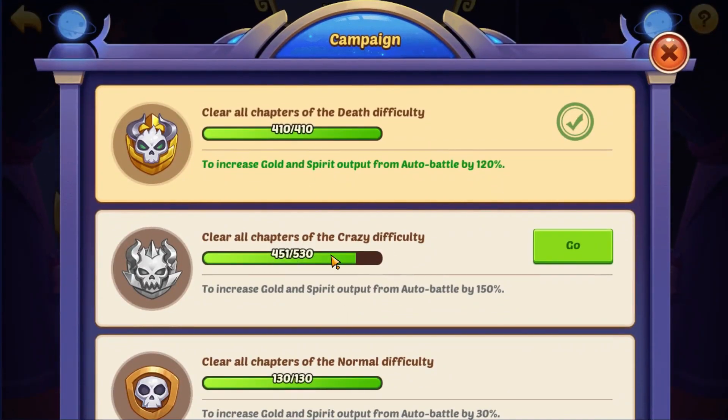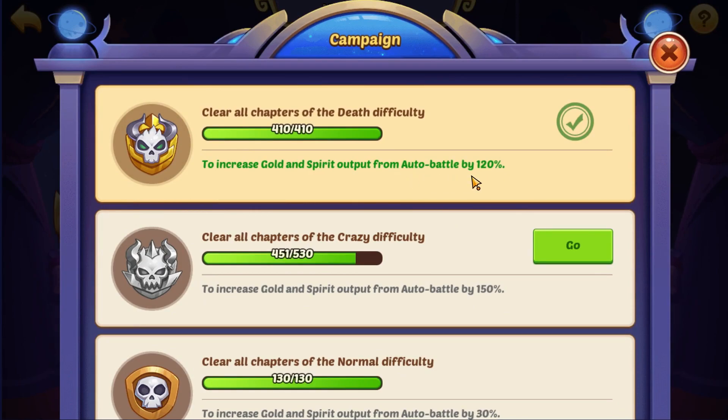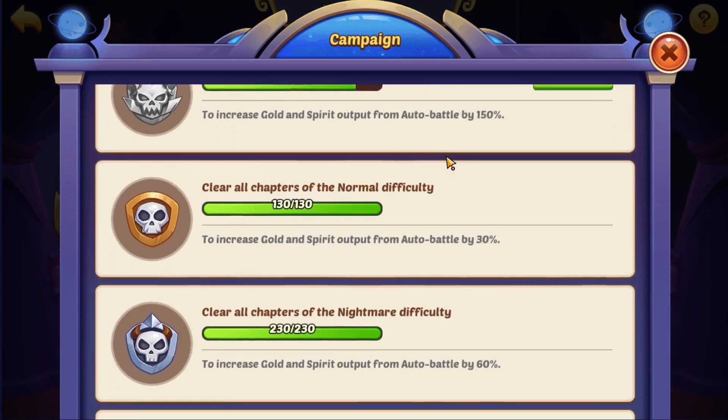That 15% bonus includes all materials — gold, spirit, hero promotions, chaos stones, monster souls, magic dust, distillers, and all of the above. When you finish the Campaign — which nobody ever has, I mean I've never seen a level 500 player — this increases the output of the auto battle. I'm level 240 and I've already done most of it, so it will differ by your level.